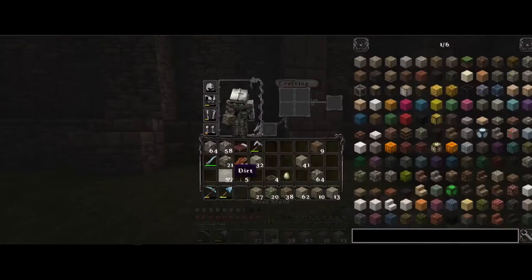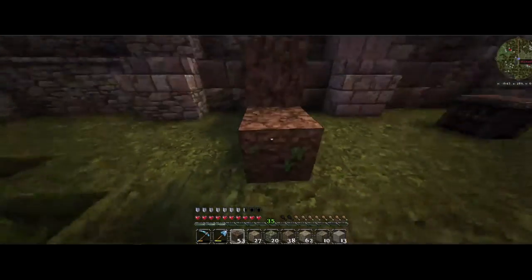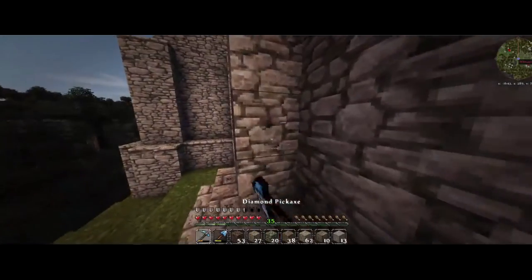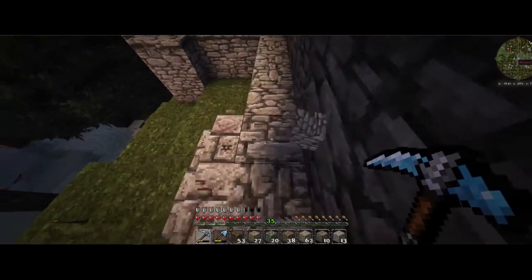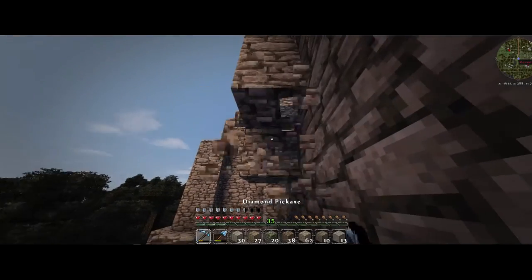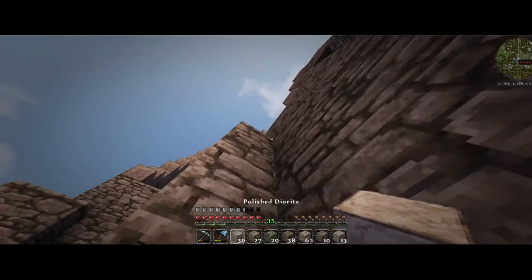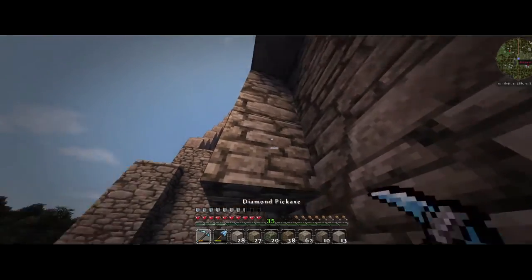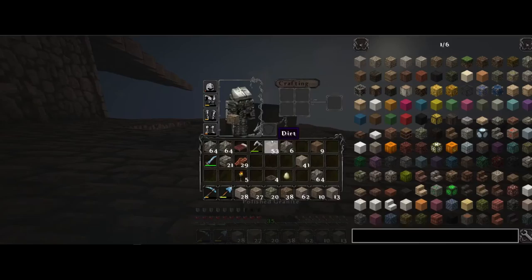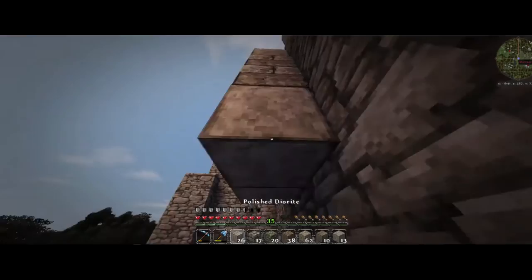We can do that for now and bring our dirt back down. I think we're going to start working on this next section, giving ourselves a little walkway up here so we can get nice looks at it while we're doing it. Let me get this wall out of the way so we can see what it's going to look like. Yeah, let's place those up there and get rid of this a little bit. We're going to have so much cobblestone left over after this whole thing — I guess that means on to the next project.